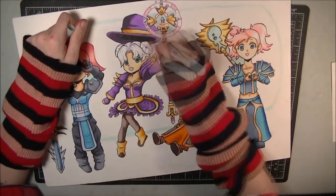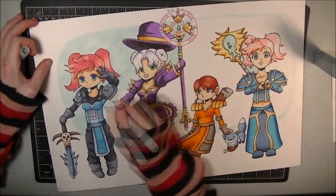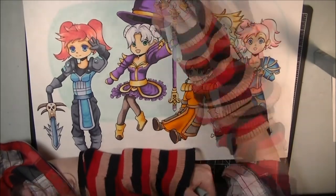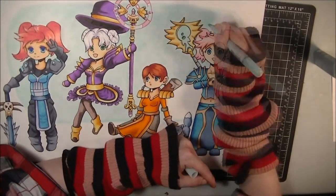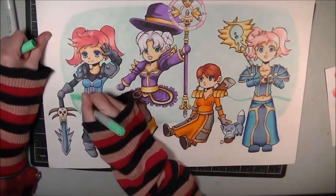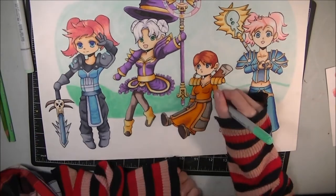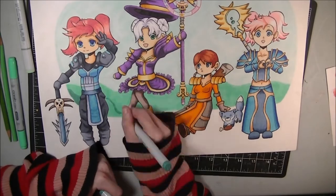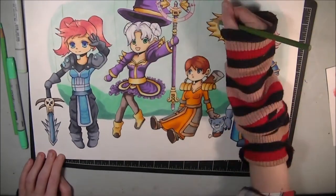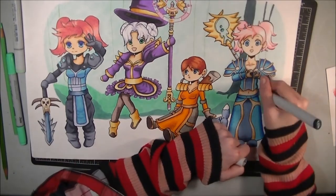One thing I wish I could have changed was that I had also drawn the background at the time that I had inked the characters, simply because I am one of those people that like working from back to front when coloring. Because I had completely forgotten to do that, I ended up having to do it from front to back, and that was the only thing that I personally would have changed in the process of doing this commission.